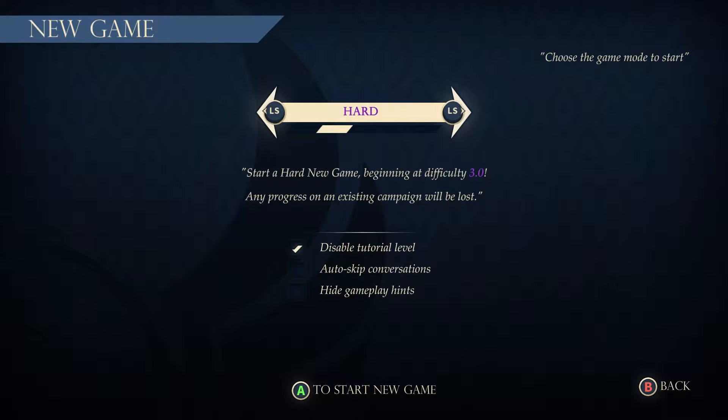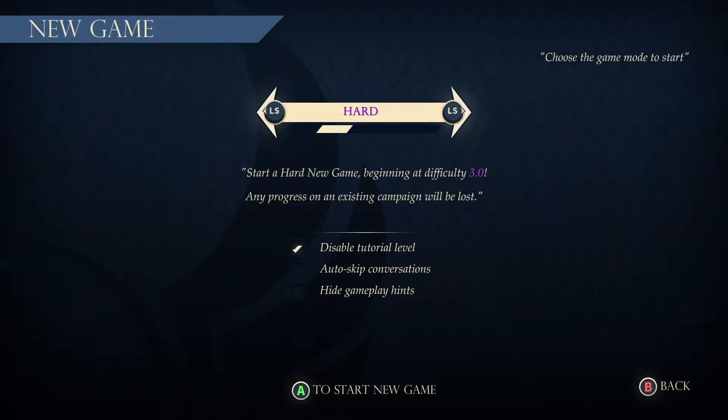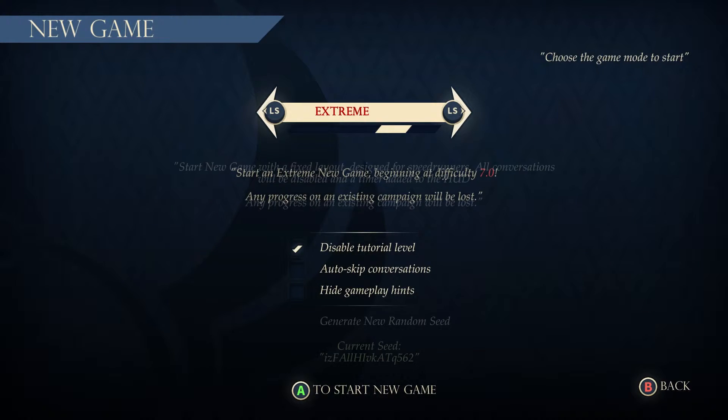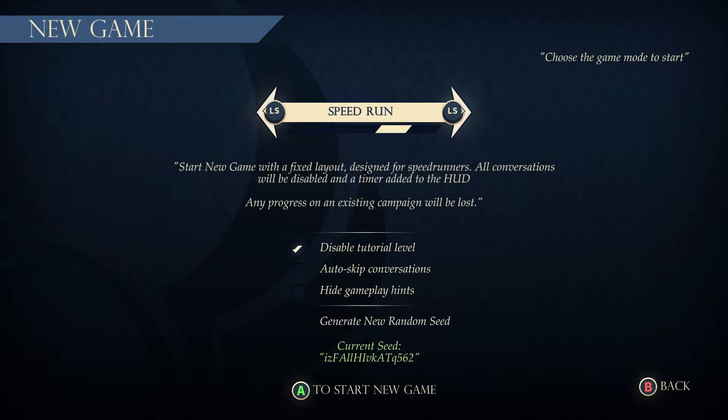You also have standard and hard modes. Hard starts you out at 3.0 difficulty — you just saw me fighting at 4.25. Standard starts you out at around 0 and the difficulty increases throughout the game; there is no way to lower it without completely dying and getting a game over. At extreme you start off at 7.0 difficulty, which is really hard. I can barely make it through the 4 I'm going through right now — this is my first time, it's going to take some learning, plus grinding new things and new passives.